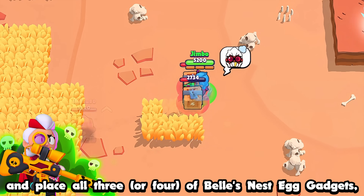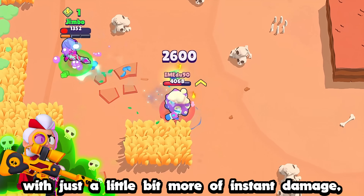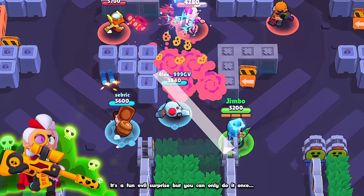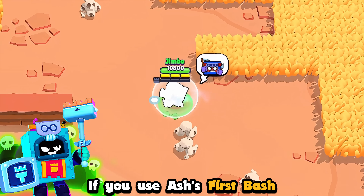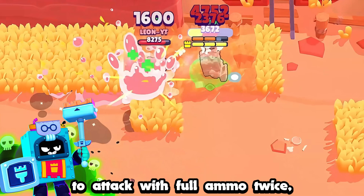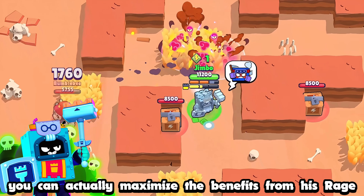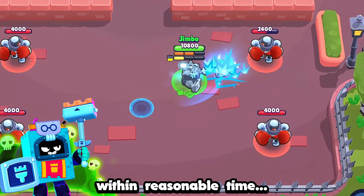If you stand still and place all three or four of Belle's Nest Egg gadgets, you can surprise the enemy with instant damage and they will all go off at the exact same moment. It's a fun evil surprise, but you can only do it once. If you use Ash's First Bash star power and wait to attack with full ammo twice, you can actually maximize the benefits from his rage in just those two attacks — just make sure you hit both within reasonable time.